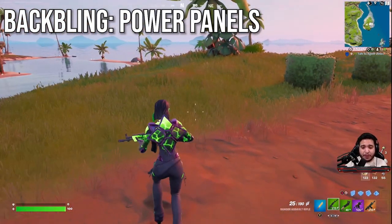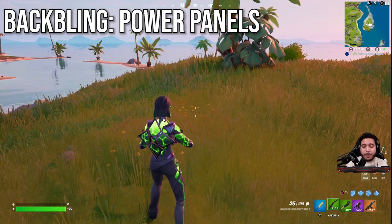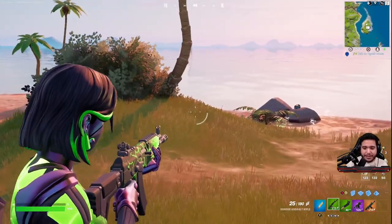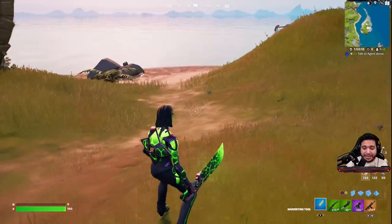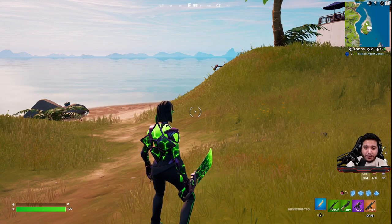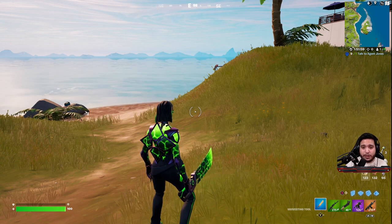This is the other back bling that's part of the set. I do like this one more because it's more symmetrical and a little bit less bulky. Aiming down sights — it's a more slim skin, so you're going to get a little bit better visibility. The pickaxe looks so stinking clean. This is a reactive weapon wrap, so from every shot and every swing it's going to change the actual look of the skin.